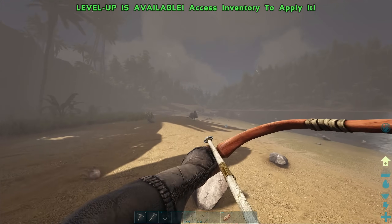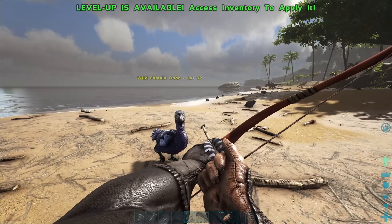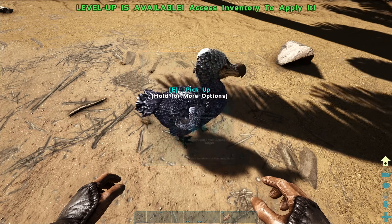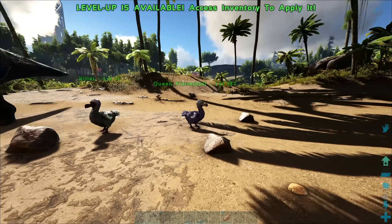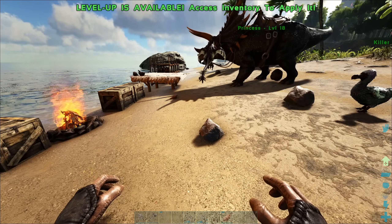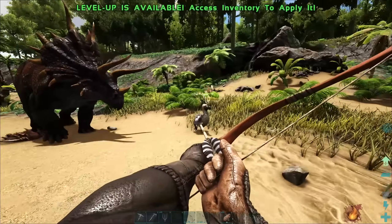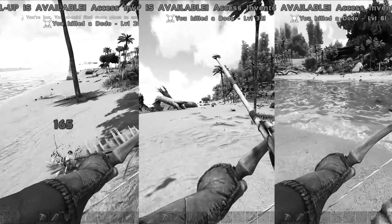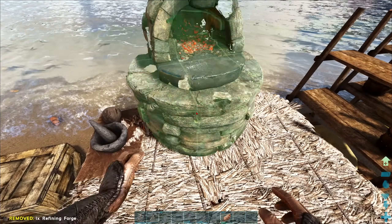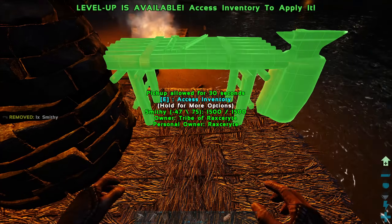Later in the day I found a thorny bird walking, so I killed it and showed it no mercy. Then I came across a level 92 dodo, knocked her out and named her Queen Flutterbutt. This queen needs a king, and Killer ain't no king. So on day five, I went out to look for a king dodo, eventually found one, and after taking care of a few unworthy dodos, I made a refining forge to start smelting metal. To finish off day five, I made a smithy.